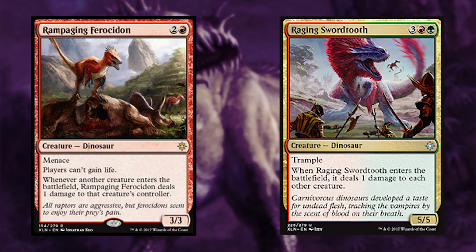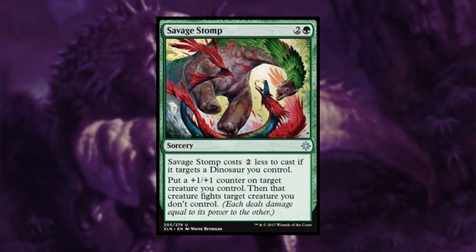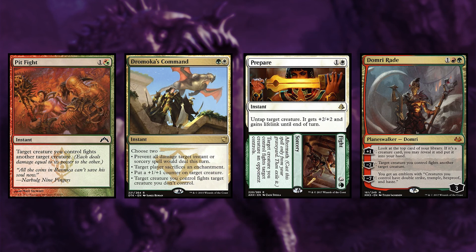When Rampaging Ferocidon and Raging Swordtooth enter the battlefield, they both deal damage to each other creature. The Enrage ability works well with fight cards, having your dinosaurs deal damage equal to their power to your opponent's creatures. Savage Stomp puts a +1/+1 counter on a creature you control and then it fights. Cards like Pit Fight, Dromoka's Command, Prepare to Fight, and Domri Raid are all cards that trigger your Enrage ability while simultaneously acting as removal.